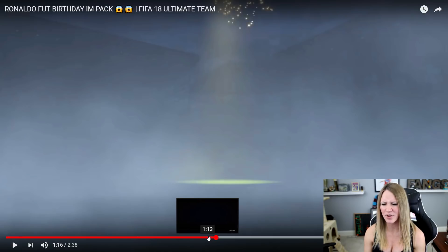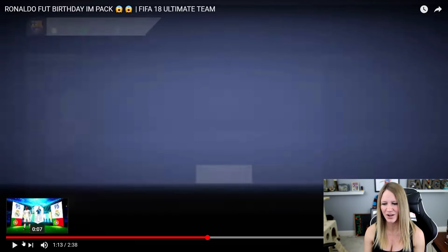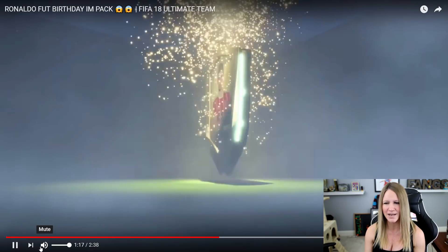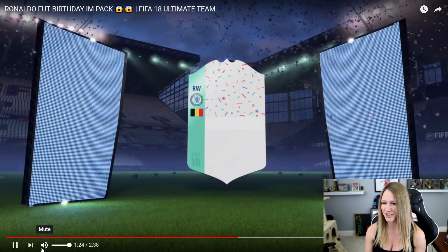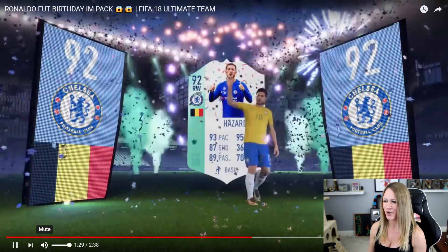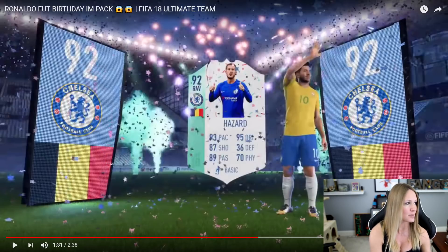This guy Moskiller has it where we at least get to see what the pack opening looks like. We get a FUT birthday right here — it opens up, it's beautiful — and this is going to be Hazard. Right wing, we get Eden Hazard, which would be insane to get in the first place. Eden Hazard, 92 right wing. Let's take a look at those stats: 93 pace, 95 dribbling. Right now he's probably going for just a little bit less. He's exactly 629,000 coins — that's pretty sick.